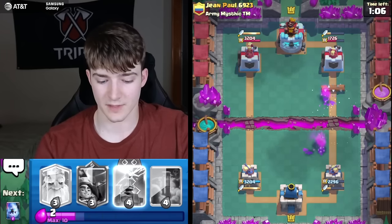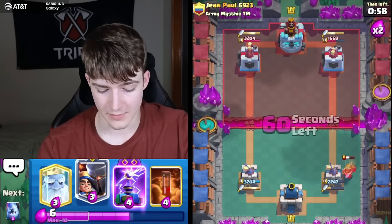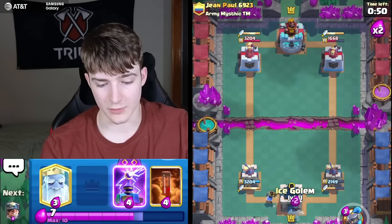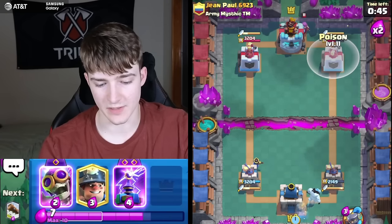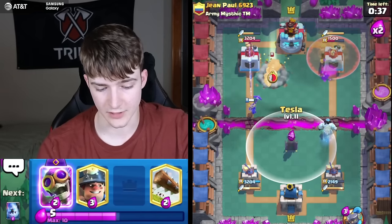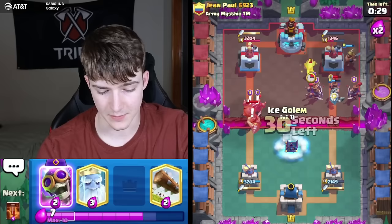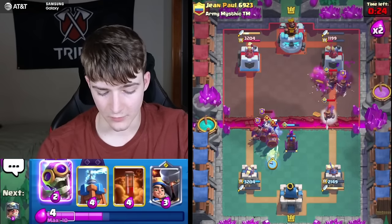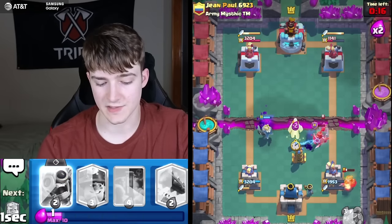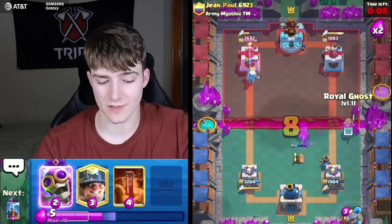Overall I think I'm pretty fine with this matchup — the main thing to be cautious about is probably the Wall Breakers. That Mother Witch in that position is basically a free Poison — any time you get that situation, just take it. Sending in the Miner, switching up the placement to be unpredictable. Log going on top of everything. Evolved Wall Breakers coming in — might need to go for another Tesla. The Tesla gets so much value — good against beatdown, good against swarm, very consistent.